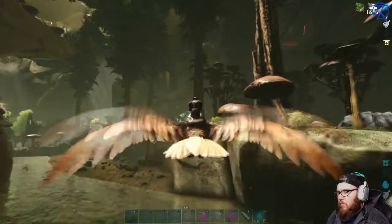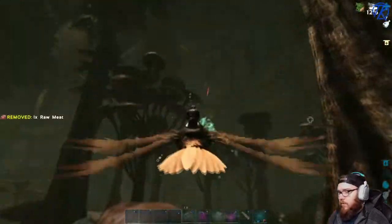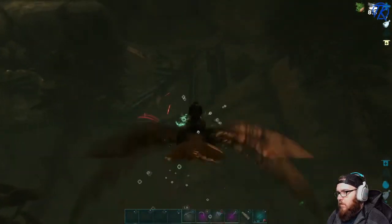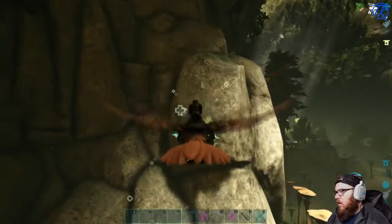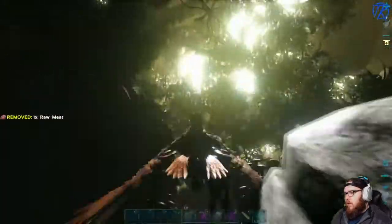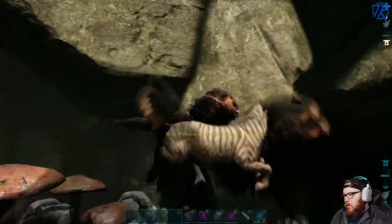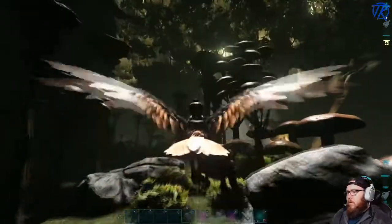All right, things are spawning. Spawns are not broken in the Aberrant right now. Maybe needed like three dino wipes, but hey, it works. But it's just an Aberrant Equus - we'll hold on to him for now.